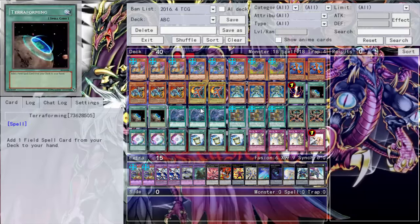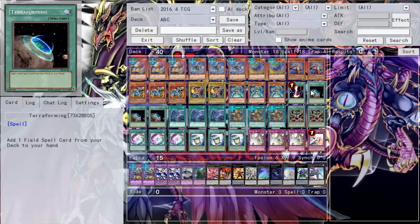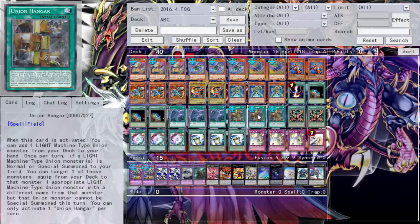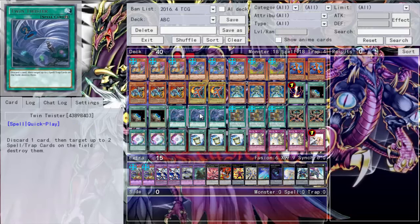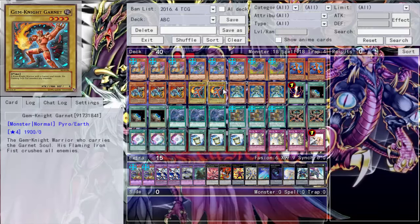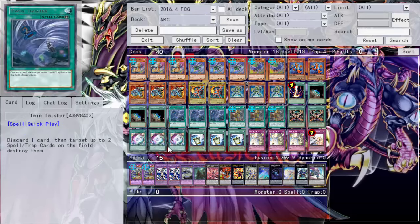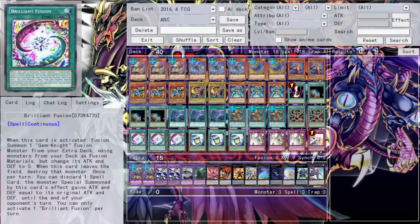Pretty much you go: activate Union Hangar, search for A, summon A, equip A with B — that's already two of them right there. So good. Triple Terraforming means triple Union Hangar, and if I draw another Union Hangar with Terraforming I can just activate another one and get another search. This is how you make union monsters work. Then of course triple Twin Twisters for backrow, triple Brain Infusion. When I play Gemini-based lines I go three Brain Infusion and two of whatever the Gemini card is.